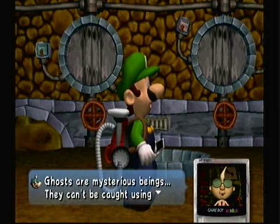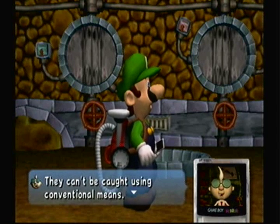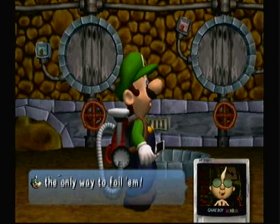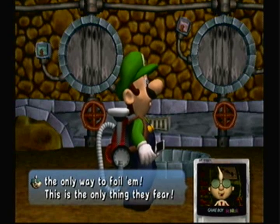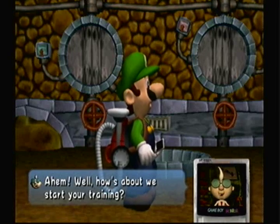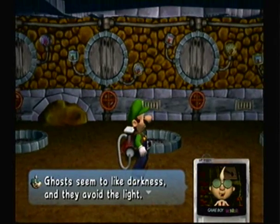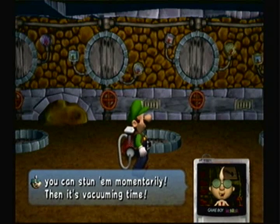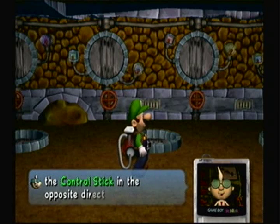So just like with the flashlight, you can basically do this. Your power depends on how well you push down the R button. No matter how strong you think your brother is, ghosts are mysterious beings — they can't be caught using conventional means. Obviously not by jumping on them. The only way to foil them is something to that effect. How about we get started on your training? Ghosts like the dark, so they try to avoid light. You get a new flashlight and you can stun them momentarily — then it's vacuuming time!